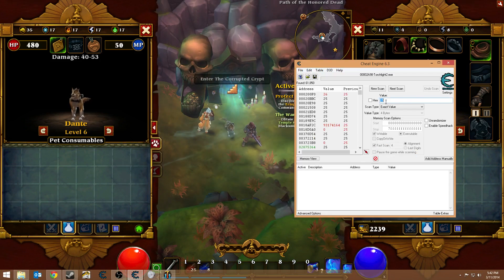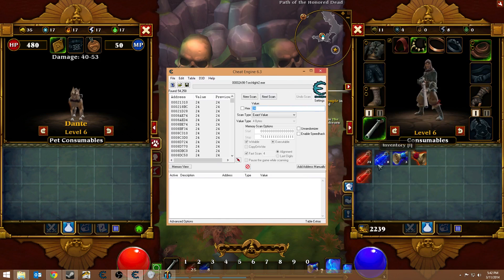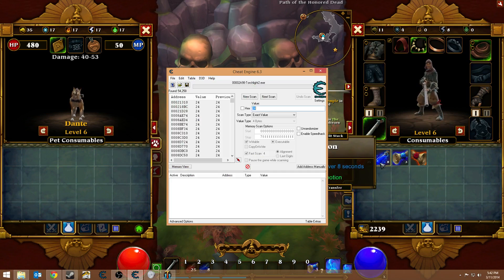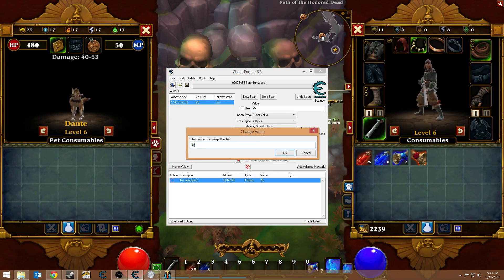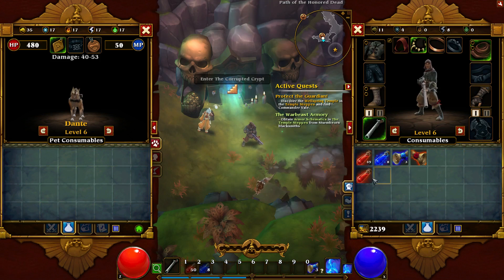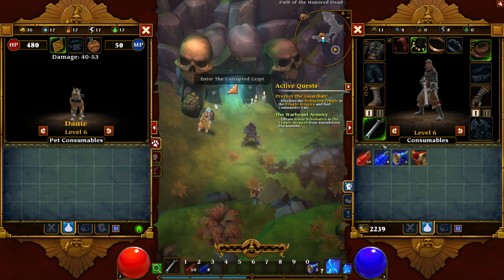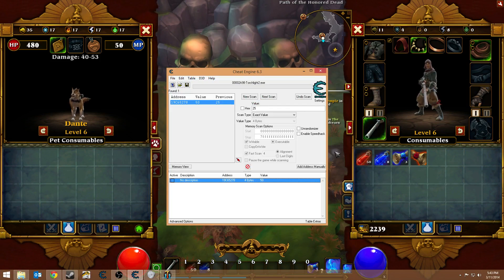I've got 25. We're gonna do a new scan — 24. Now we're gonna make it 25. There we go. There's a value. We'll change it to 50, and now that it's 50 we'll take away one — still got 49. So that was kind of a pain, but I found something.